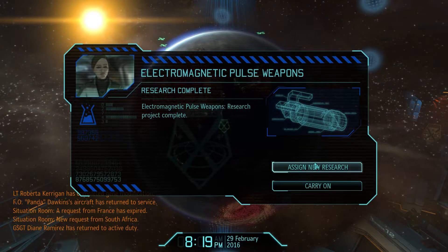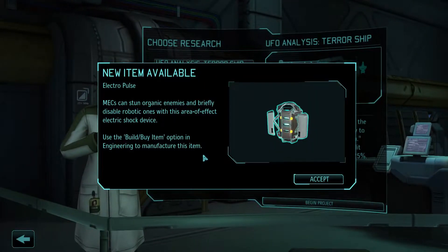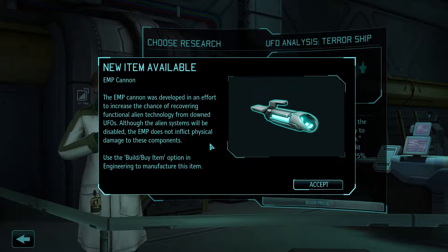Yay, electromagnetic pulse weapons. Electropulse — mechs can stun organic enemies and briefly disable robotic ones. Wouldn't mind having one of those. Drone capture, that's pretty cool too. EMP cannon, that's really what we needed.